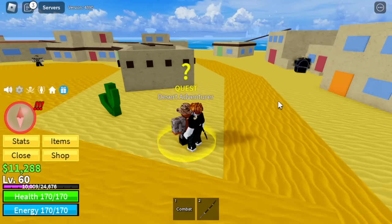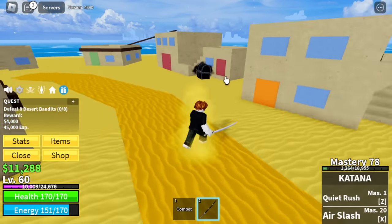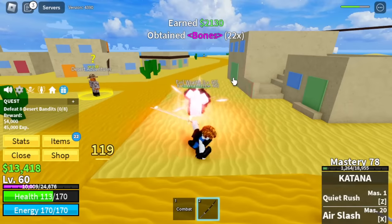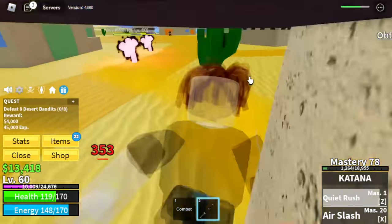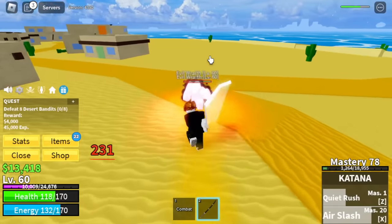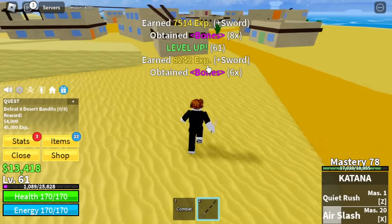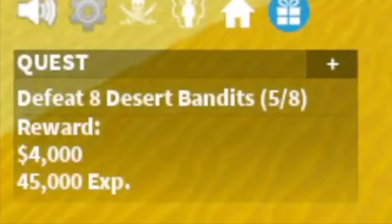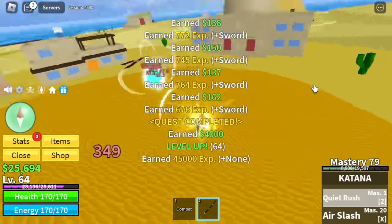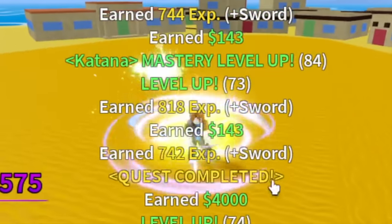Next up is the desert. Here there are two mobs. Check this out — we have a chest here. Part of the update: every time you see a cursed chest, just defeat it. There's a high chance it might give you two times experience. Also, this will give you bones — you can spin it later on Death King. The desert bandits: keep on defeating them until level 75. Because again, we need to reach level 220 to unlock the saber.